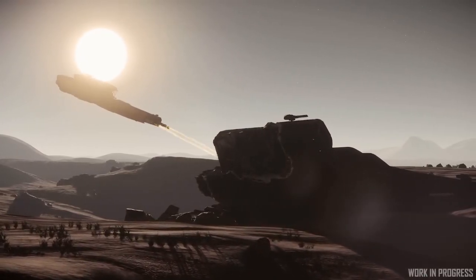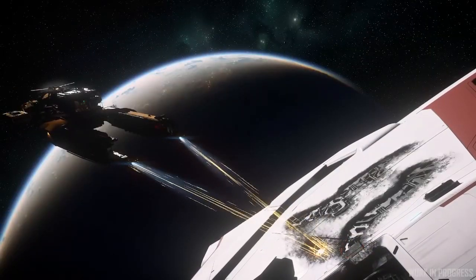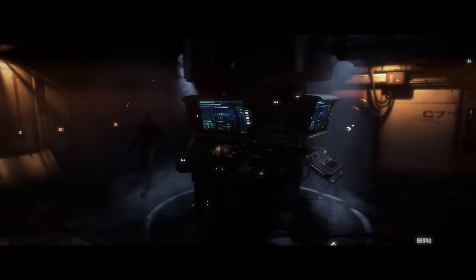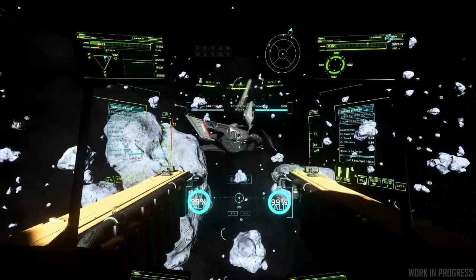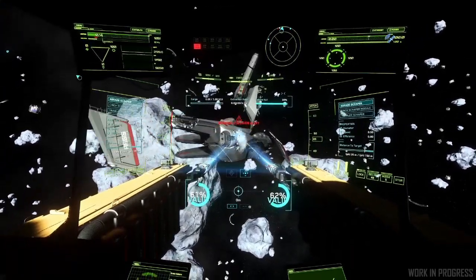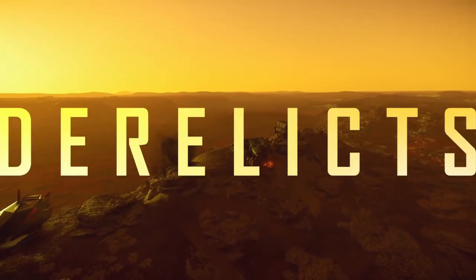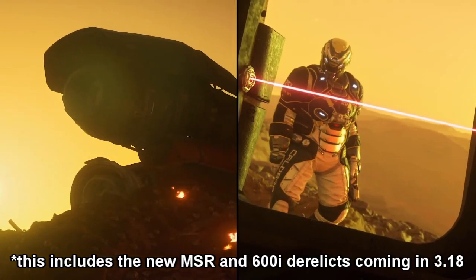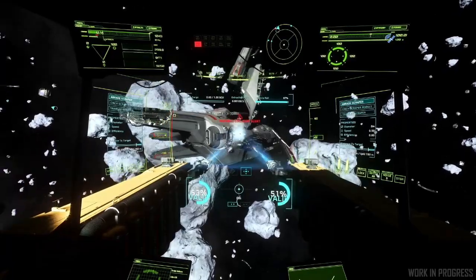Where can you salvage? Thanks to persistent entity streaming, ships won't automatically despawn after you destroy them, so after you destroy an enemy ship you can get your Vulture, Reclaimer, or multi-tool and start salvaging. If you're not a fighter, derelicts will spawn out of grunge points in asteroid fields. You can find them using the ping function, and they'll appear on your screen like asteroids for mining. However, the derelicts we currently have in Stanton will not be harvestable. It's also not clear if we can go inside the new derelicts, and even if we could, there probably won't be any loot — the devs mentioned they are essentially husks.